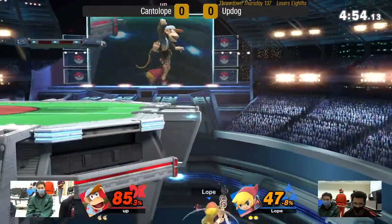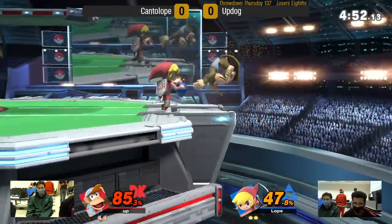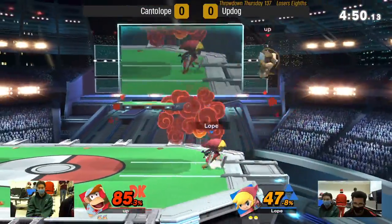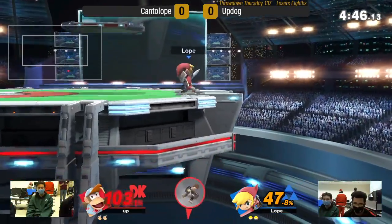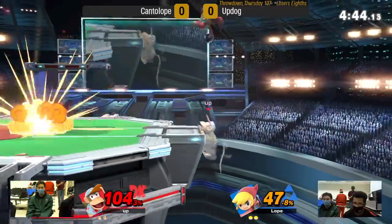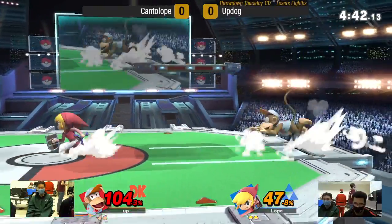Cantaloupe's starting to run away with this a little bit in terms of percent, but almost losing it all to that down air. See, this is that situation right there — you can snipe his up B, you can snipe the side B. So much easier than a character without a projectile.